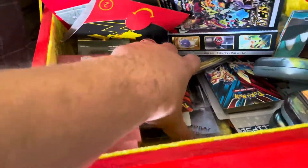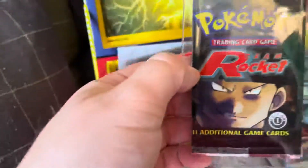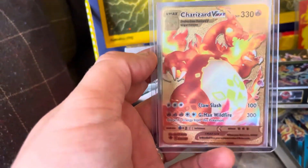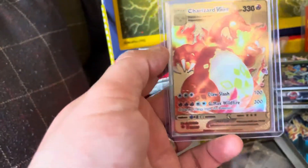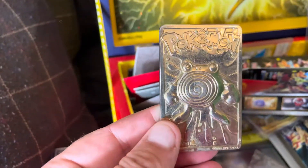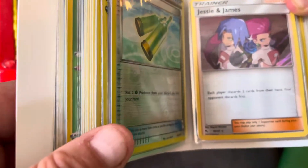All right, what else is in here, Finley? Oh, we've got a little collection book here. There's some good stuff in here — got a Team Rocket pack, there's a lot of shinies in here. We like this one: it's a gold Charizard VMAX card that we got off eBay for him. Really nice card. It's not a real card, but we like it anyway. We've also got a shiny Team Rocket — Jesse and James.